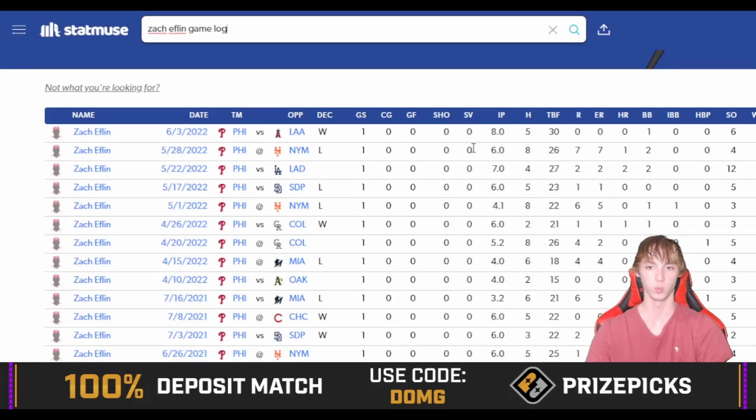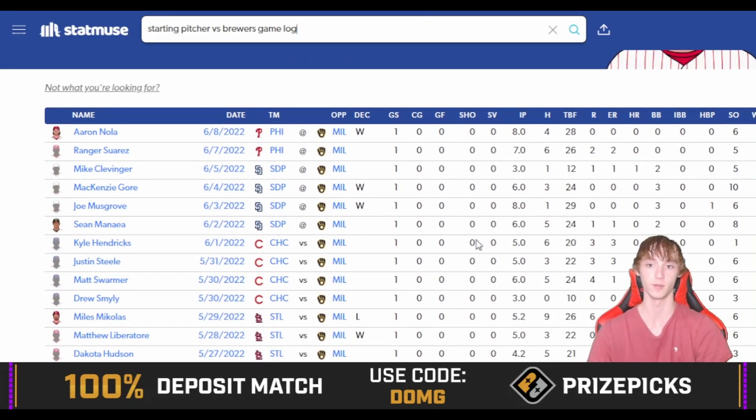Eflin is pitching on the road against Milwaukee — they haven't released the over-under yet but Milwaukee is favored as a minus 165. He's coming off a six-strikeout game against the Angels, and had 12 strikeouts against the Dodgers. Looking at the matchup data: pitchers have posted six, five, five, ten, six, eight strikeouts in six straight games against the Brewers going over four and a half, so the matchup is really solid.